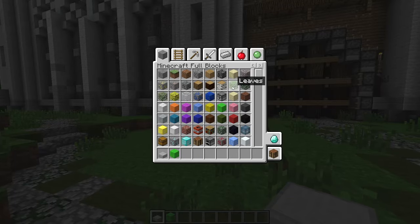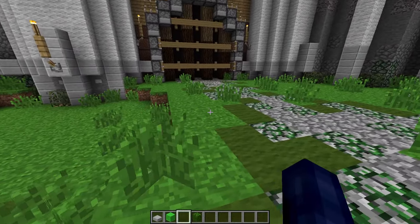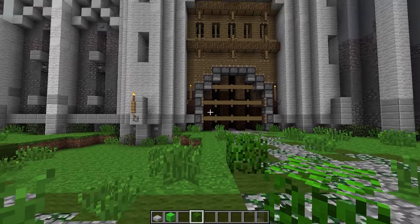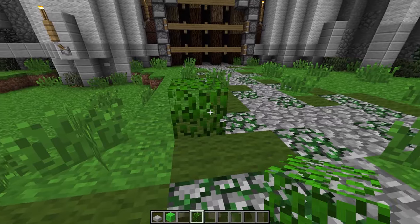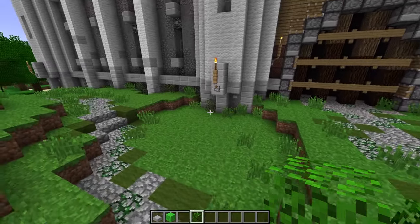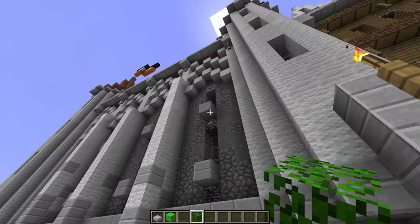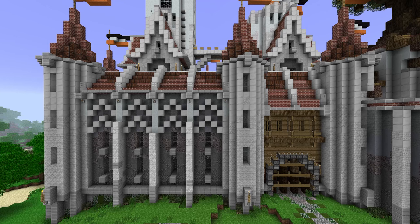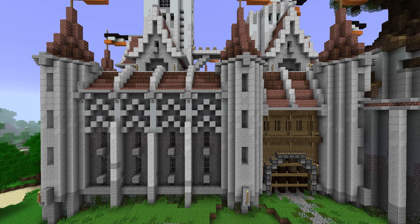Leaf blocks — they disappear, even if you place them. That's rough. It makes building with bushes or foliage so much more difficult — you have to have wood blocks. Going over to the castle wall here, we've got the wood. Yeah, I think this is so cool. Yo. I've been playing beta for like a year now, and I wouldn't have done this — such a huge build.